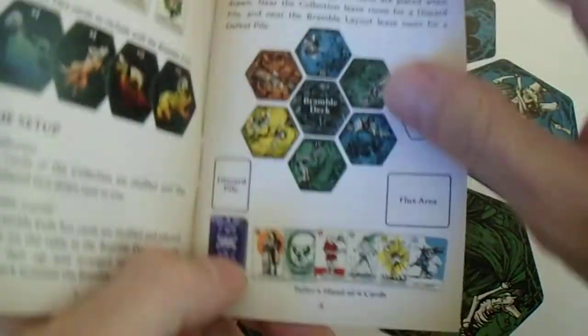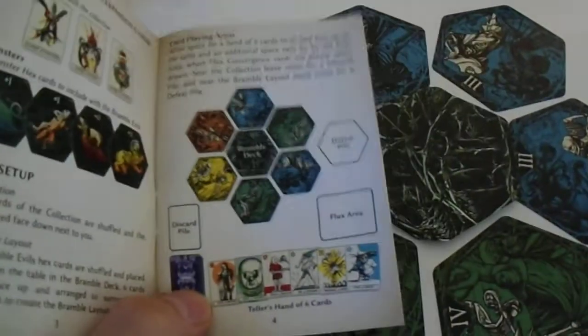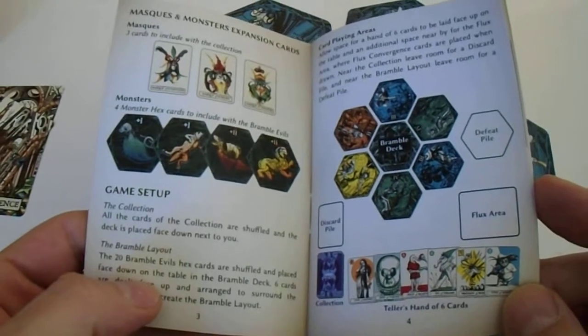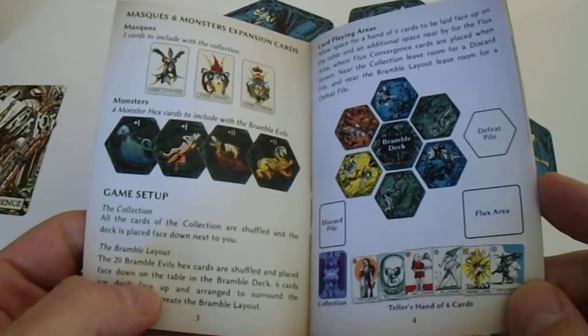I think there are no cards that reference positioning. The defeat pile goes to the side. All the cards of the collection are shuffled and the deck is placed in front of you. The brambles are shuffled and six cards are laid out.